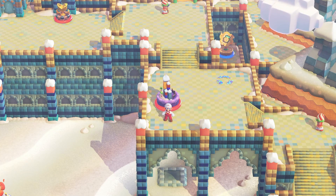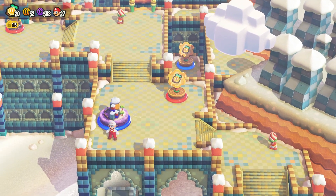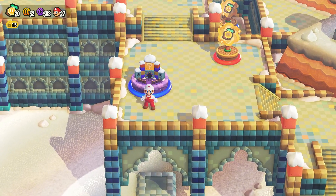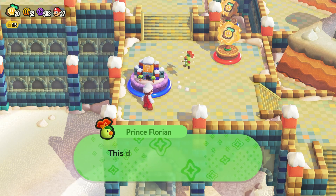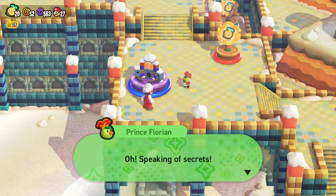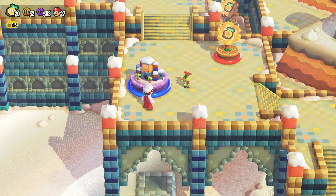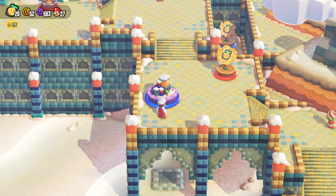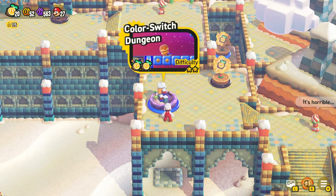Well, guys, this has been Garburter Games. I'm the Garburter. We unlocked another break time — we'll have to do that after. It really has its share of mysteries and secrets. Speaking of secrets, there's a badge hidden somewhere in the desert. Cool, we'll have to find it. Thanks for that heads up. Well, guys, thanks for watching. That was Color Switch Dungeon, and we'll see you on the next one.